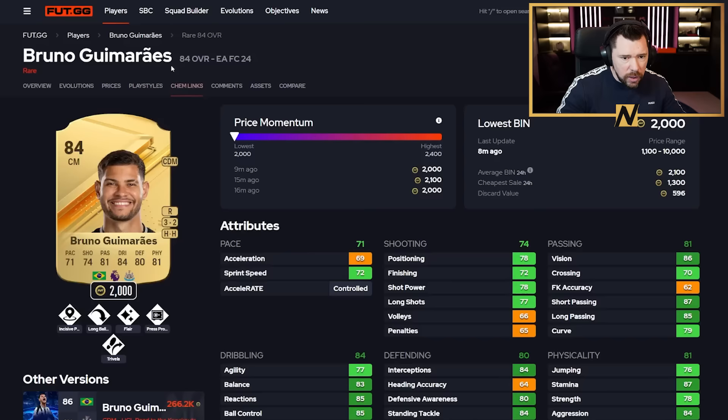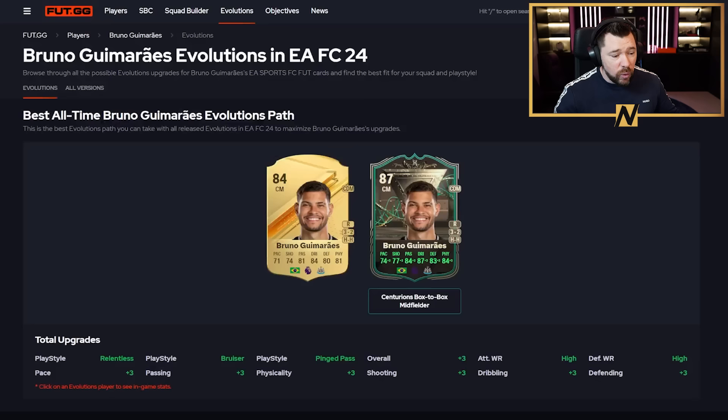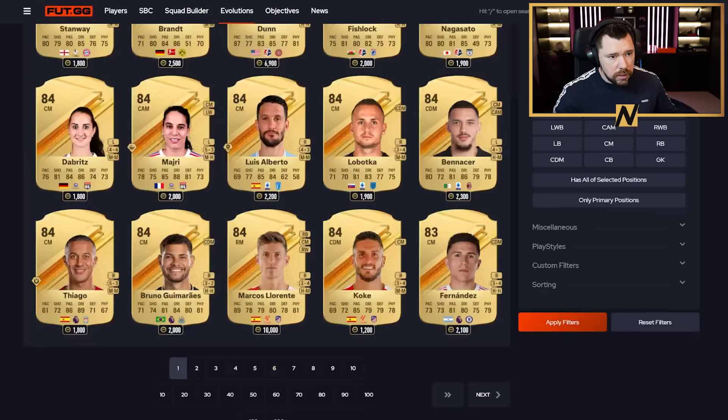I like Bruno Guimarães a lot. He already has five play styles and goes up to — that is a mad card. That might be one of the best Premier League box-to-box slash defensive mids in the game. Incredible play styles, good pace, great defending, very good physicals, passing, and dribbling with knighted composure. The only downside is a two-star weak foot, otherwise this is a great card. If you're a Newcastle fan, you are loving that.